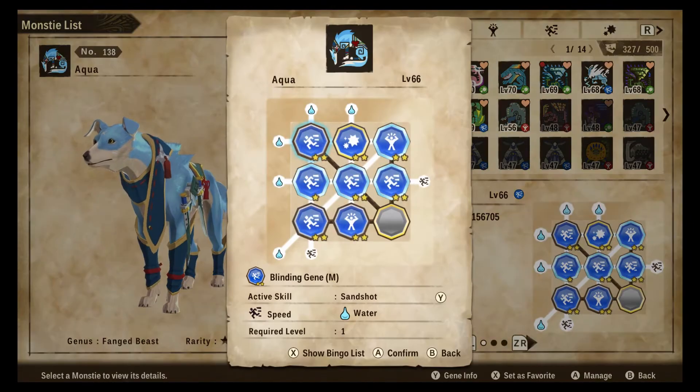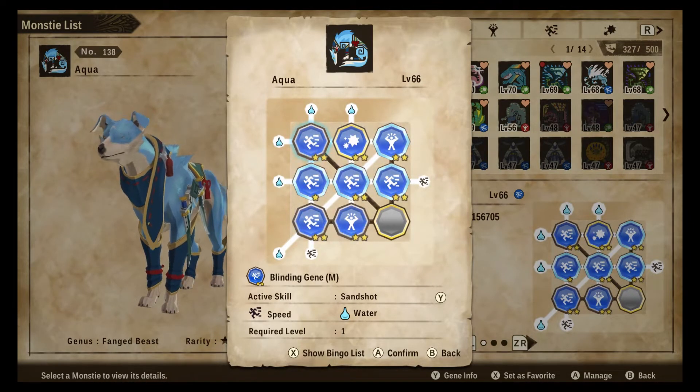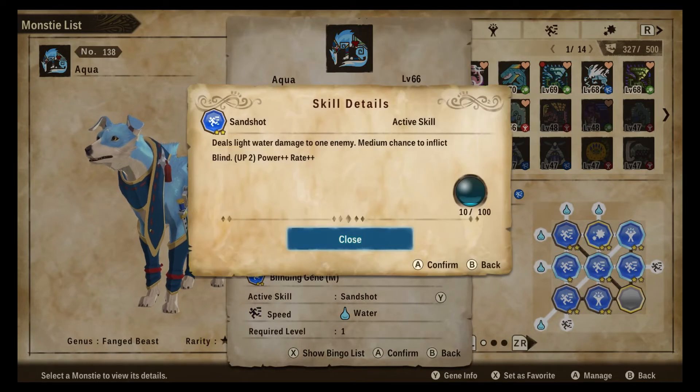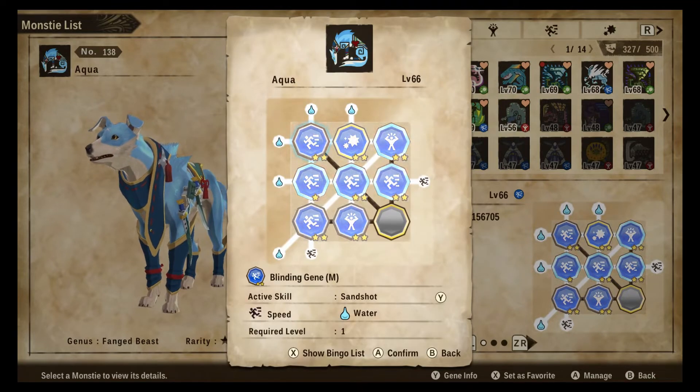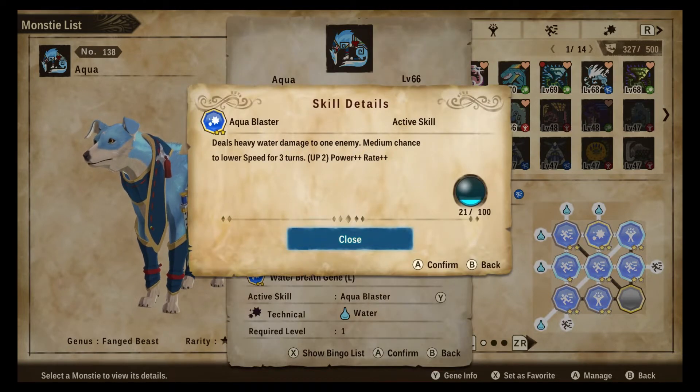For the first gene we have Sandshot. Sandshot comes from Cephadrome — it is a light water damage dealing attack with a medium chance to inflict blind. This is really good because blind lowers your chances of actually landing your attacks, and that coupled with some other genes we'll be getting into makes it very, very difficult to hit.